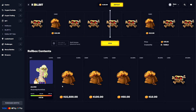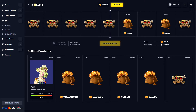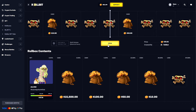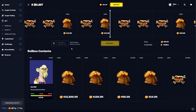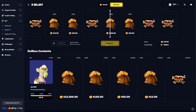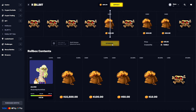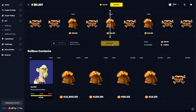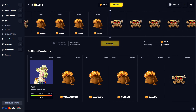0.1% chance of getting $15,000 — we'll try a couple of these. Come on — that's nothing. We'll try it again. This goes very fast. At least we got $10 back. That is an L. Alright, we got one more we can do — this is our last one, come on. And it's an L.